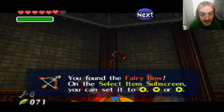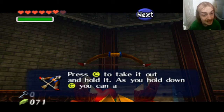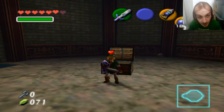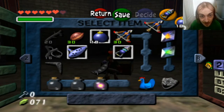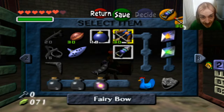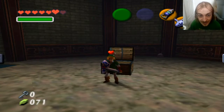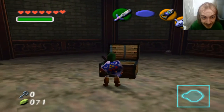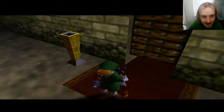I got the Fairy Bow. It's not any different from the slingshot — it really isn't. If I can use a slingshot, I can use a bow. Oh wait, I might be able to get the heart actually. I kind of like to always have my ocarina equipped. I think I can get it with this. There we go. Told ya. Now that I have a bow, there's some stuff that I can do.